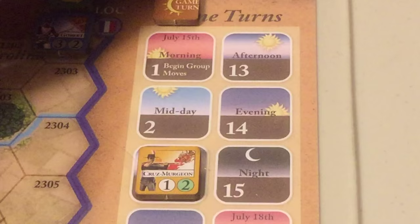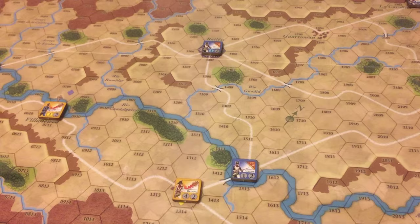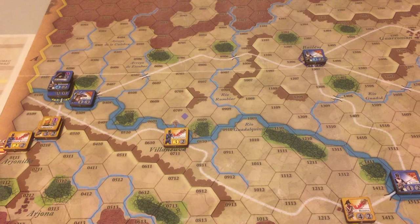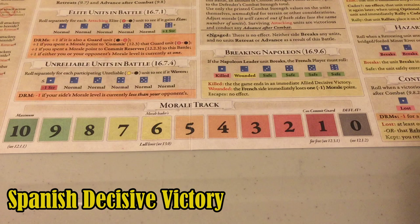It is the July 15th morning turn. During the first five turns of the game, each side can only move a number of groups equal to the turn number. So in the first turn, the Spanish can move one group, as can the French. A group refers to one unit and any unit adjacent to it at the beginning of the movement phase.